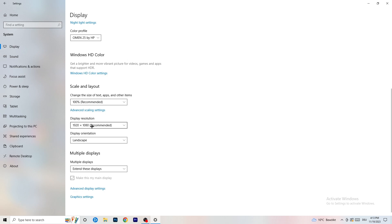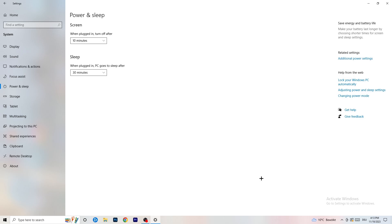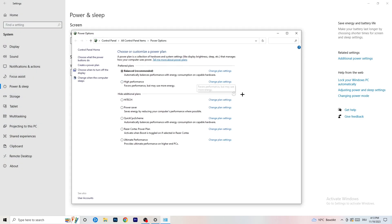Next go to Power and Sleep. On the right-hand side, click on 'Additional power settings.' Click the little check mark to open additional power plans. Depending on your PC, you need to check which setting works best. For me it's Balanced as recommended, but on other PCs — my friends' and viewers' — High Performance or Quick CPU scheme could work better. You need to try it for yourself.